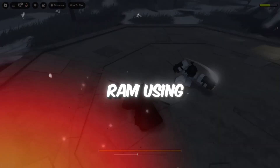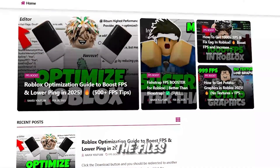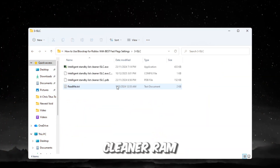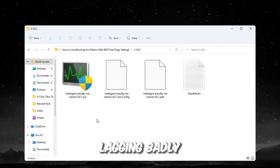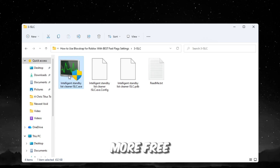Step 4: Free up RAM using ISLC — Intelligent Standby List Cleaner. You can get all the files from my official website — link in the description. RAM is your PC's short-term memory. When it fills up, Roblox starts lagging badly and stutters appear. ISLC cleans RAM to give Roblox more free memory.